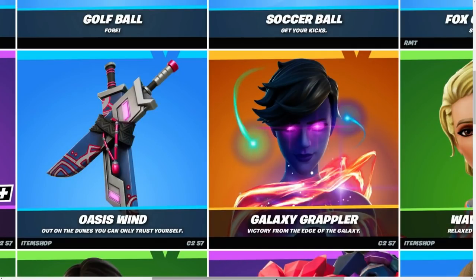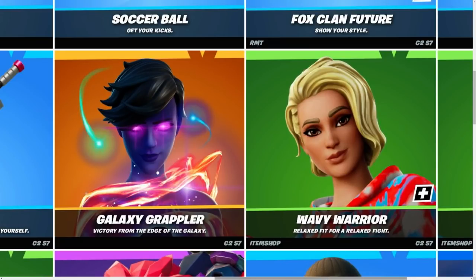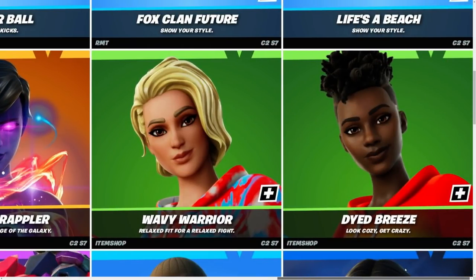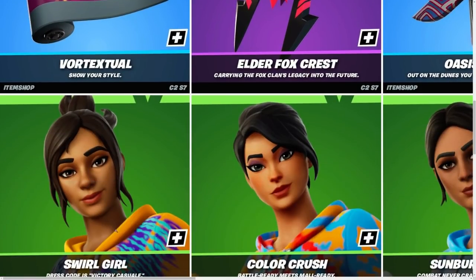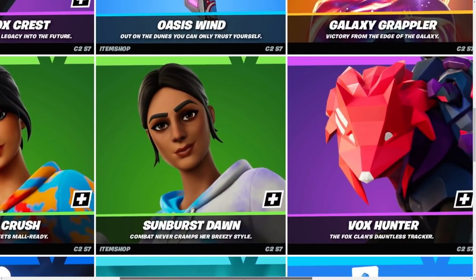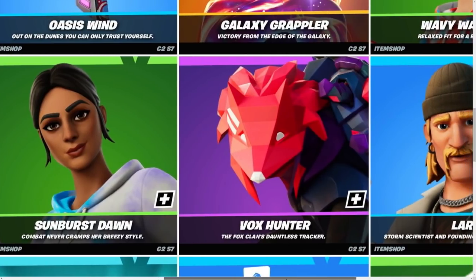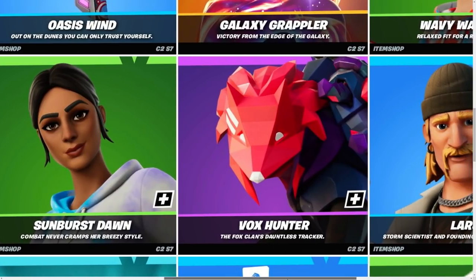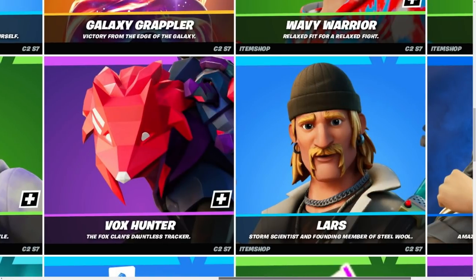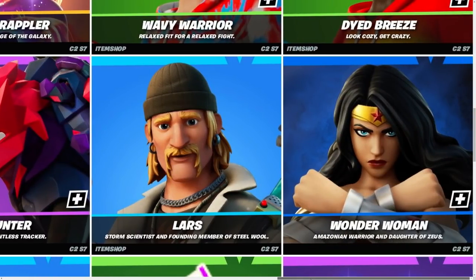Elder Fox Crest, Oasis, Galaxy Grappler — her name is Galaxy Grappler, 'Victory from the Edge of the Galaxy.' We have Wavy Warrior, pretty nice. Diet Breeze, pretty okay. There are a few more styles — I don't know why they keep releasing skins with five styles. The Fox Hunter is the guy with the back bling — it's a fox, not a lion, but close enough.